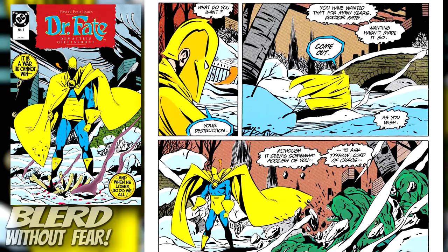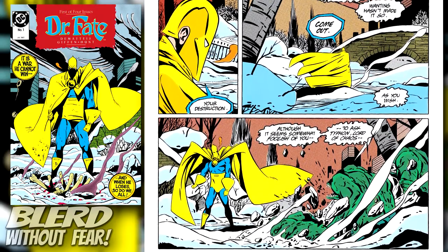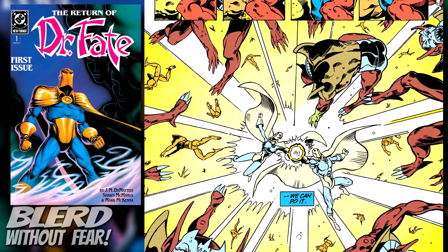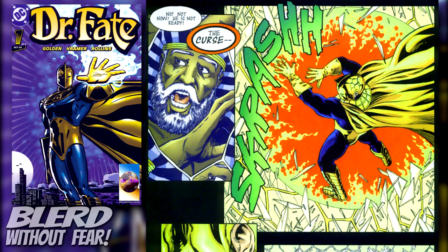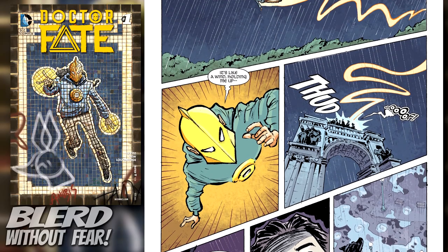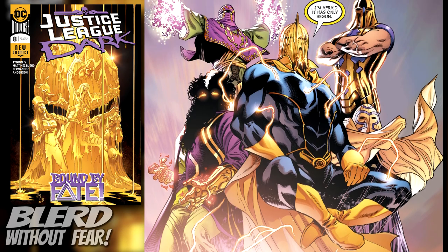Now normally I like to give some recommended reading for the character I'm talking about. I'm going to recommend Dr. Fate Volume 1, Issues 1-4 by J.M. DeMatteis and Keith Giffen, where we get to see the final adventures of Kent Nelson shortly before we are introduced to Eric and Linda Strauss. I also recommend Dr. Fate Volume 2, which is Eric and Linda's ongoing series. I will most certainly recommend Dr. Fate Volume 3, Issues 1-5 by Christopher Golden and Don Kramer, where we see Hector Hall take up the helm. I'm also going to recommend Dr. Fate Volume 4, Issues 1-18, where the focus is more on the Khaled Nasr version of the character. And of course, I will also recommend Justice League Dark Volume 2, Numbers 1-27.